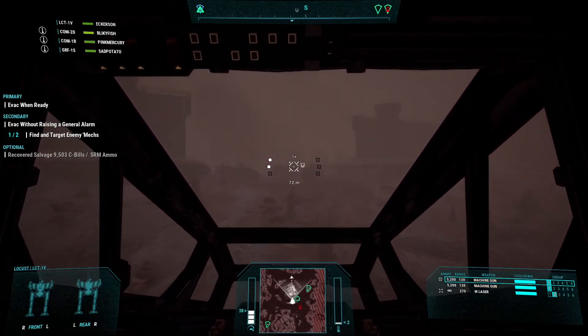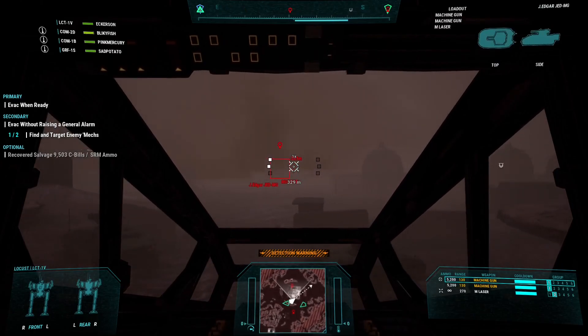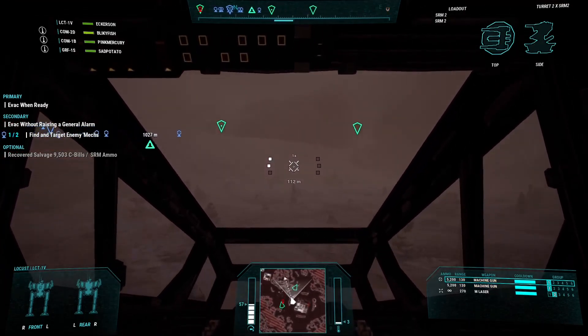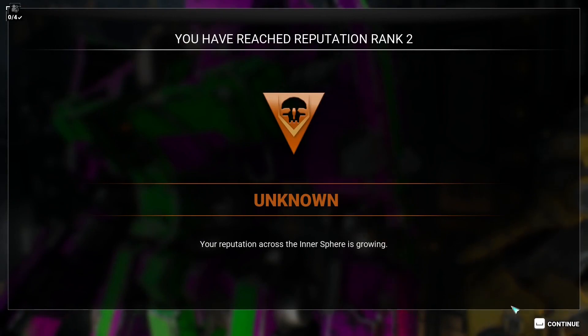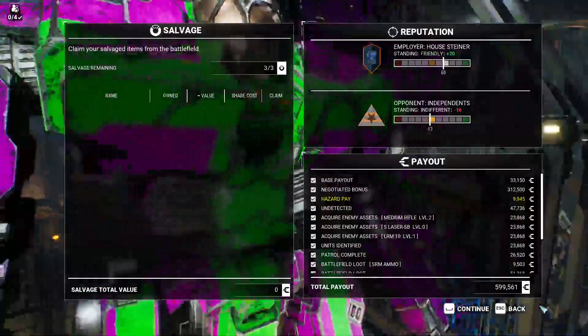Think I see evac? Yell when you want me to step into the evac zone. Go for it — step into the evac zone. And I got salvage! That wasn't so bad. No, it wasn't — that was actually pretty fun. We reached rank two. We're now unknown. I gave us some loot.